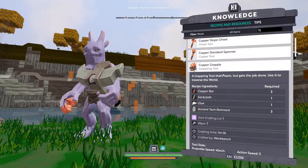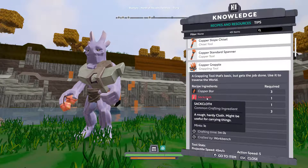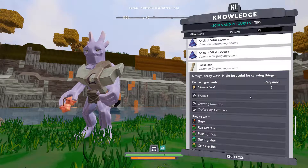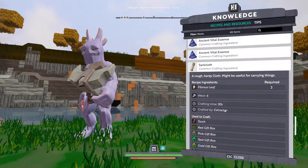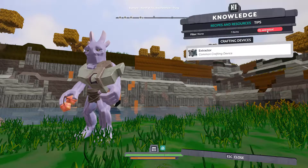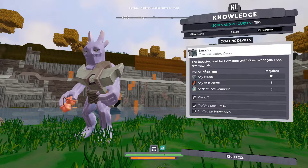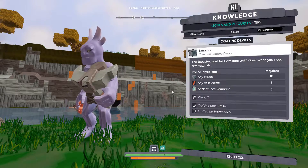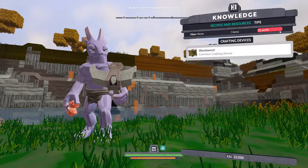Then sackcloth — basically this is a fiber cloth and it's useful. You are going to be crafting a lot of stuff from this. You click there and you can see we need fibrous leaves and we need to be using an extractor. So we are going to be collecting fibrous leaves, and we need another machine: extractors. You look up extractor — it's a common crafting device used to extract things from raw materials. We need any stones, any base metal, and ancient tech remnant. It's crafted in the workbench.